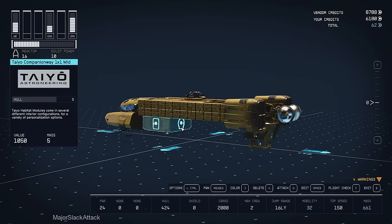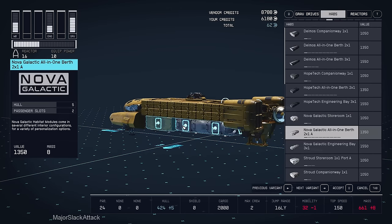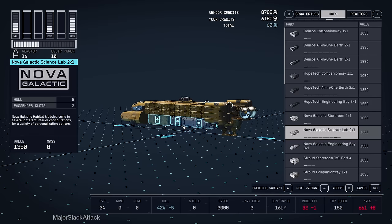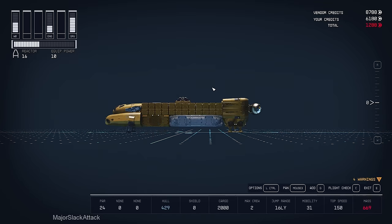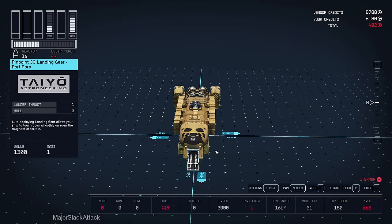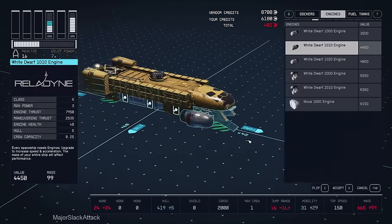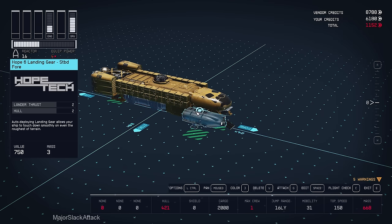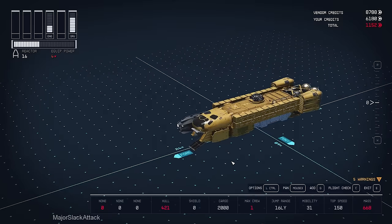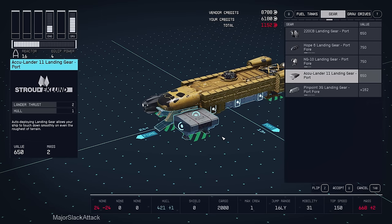Next, add a Nova Galactic Science Lab. On the back here we have a workshop — Nova Galactic two-by-one, go all the way to the second-to-last variant, science lab. Now we have a workshop and a science lab on the ship. For landing gear, delete the two existing landing gear and put the Hope Six landing gear, because those only give one landing thrust. Then add the Acculander landing gear port on the other side for two lander thrust on each.